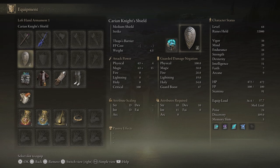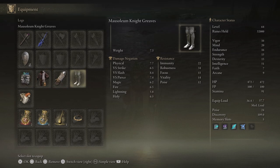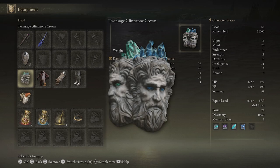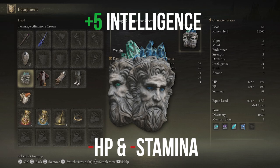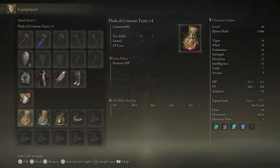For my left and right hand equipment, I used the Meteorite Staff as well as the Carrion Night Shield. A 100% Physical Shield is highly recommended for this fight, as the vast majority of the Gargoyles' attacks can be blocked. My outfit consisted of the Twin Sage Glintstone Crown, Astrologer's Robe, Raya Lucaria Gauntlets, and Mausoleum Nightgreaves. A quick note on the headgear: it increases Intelligence by 5, but also reduces HP and stamina. In the Talisman slot, I used the Radagon Talisman, which reduces the cast time of sorceries. My flask allocation was 2 HP flasks to 6 FP flasks.